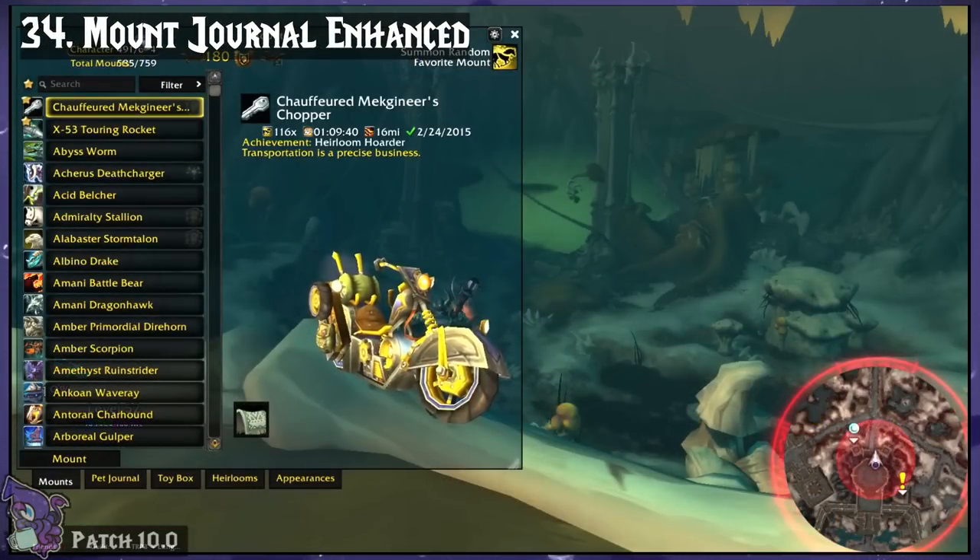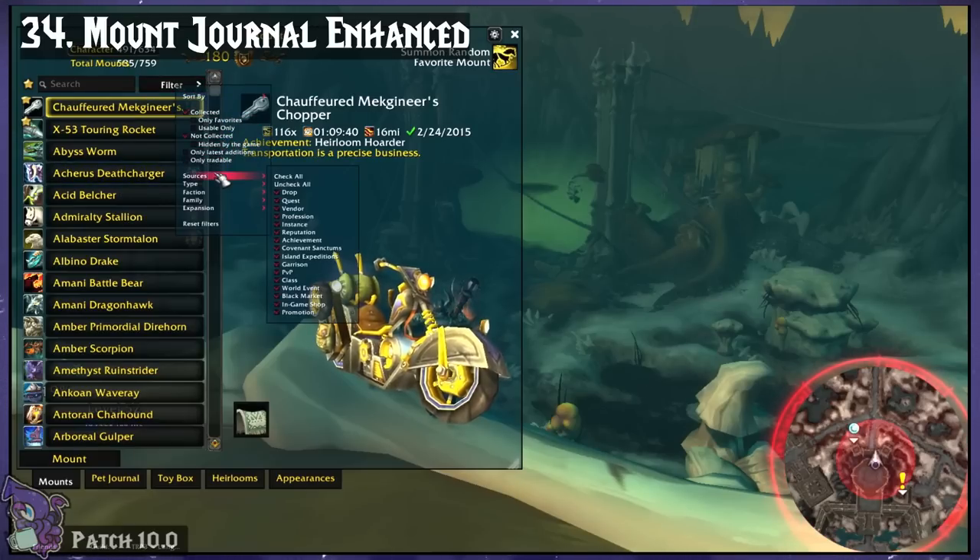Mount Journal Enhanced. This changes the Mount Journal UI a little and adds totals as well as filters.